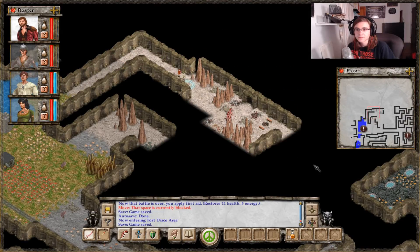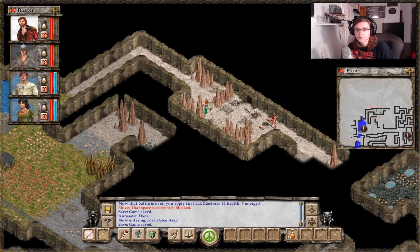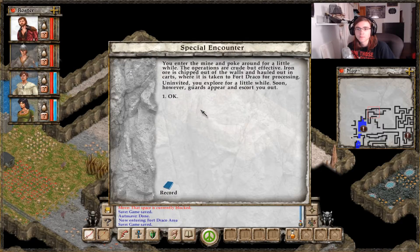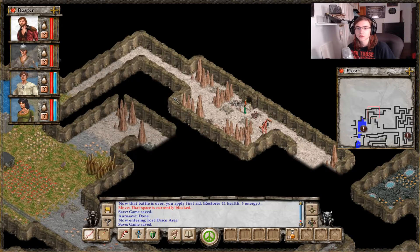Take a look around this place. You find a mine. Several dozen strong, sweaty men and women are working hard hauling ore out and empty carts in. They don't give you a second look — they're too busy supplying Avernum with precious, valuable metal. You enter the mine and poke around for a little while. The operations are crude but effective. Iron ore is stripped out of the walls and hauled out in carts, then taken to Fort Draco for processing. Guards appear and escort you out.